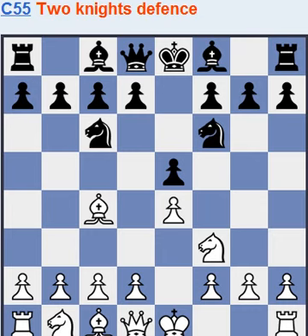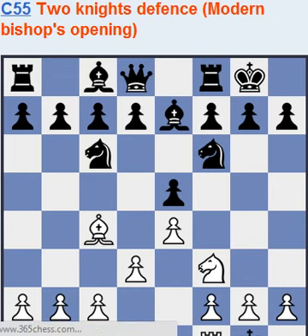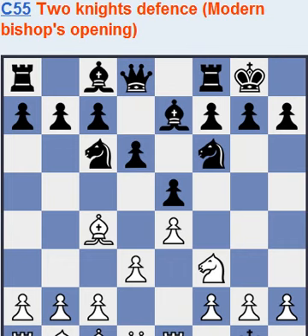Black can go for the Two Knights Defense. Here white can play d3, bishop e7 for example. And it's quite drawish actually. So black doesn't have huge chances to win, but he has good chances to draw. It's a bigger chance that it's a draw or black's win than white winning.